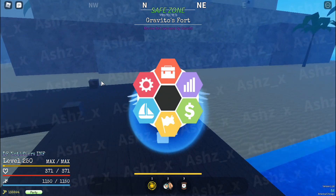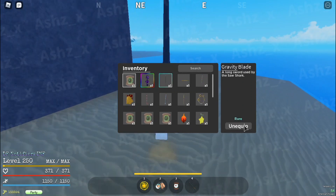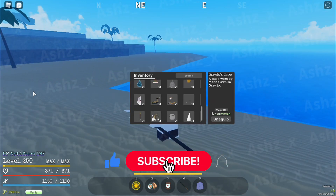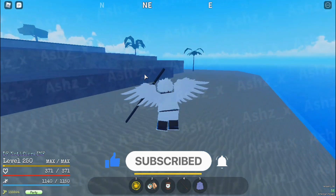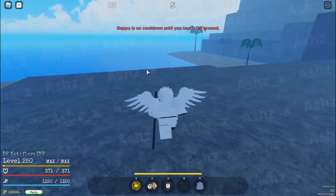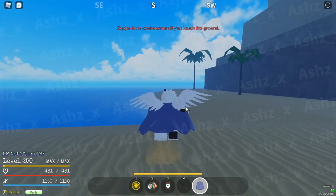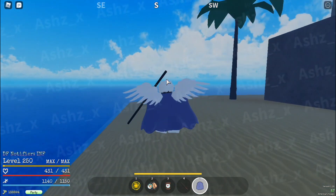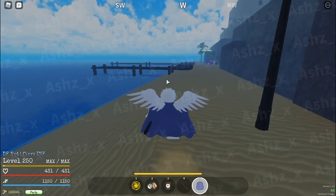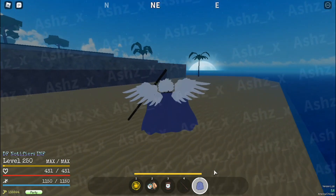The boss drops three things. First is the hoverboard I already showed you. Next is the gravity blade. Then there's the Gravitas Cape — don't worry about the Admiral Cape, it's not available right now because this is a test server. The Gravitas Cape gives you 60 HP, and I'm pretty sure it also helps with health regen or stamina regen, since a 10-point health increase alone would be kind of useless.